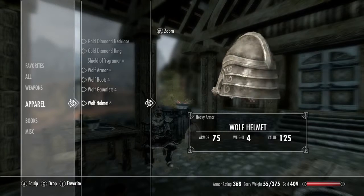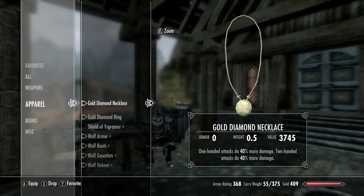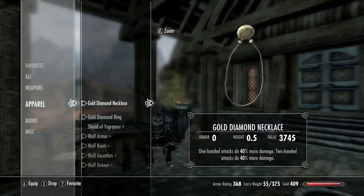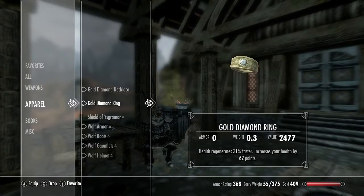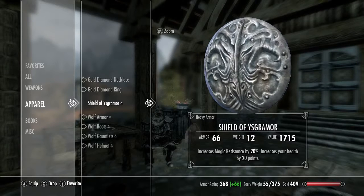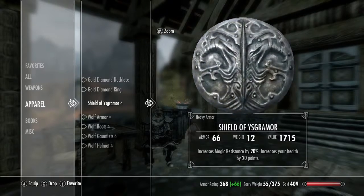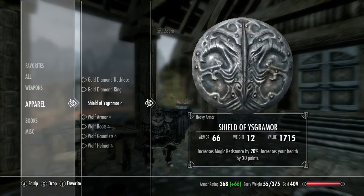For the apparel, we have a gold diamond necklace with one-handed attacks and two-handed attacks, each doing 40% more damage. The ring has 31% faster health regeneration and 62 points of extra health, which are fairly self-explanatory. The shield you're going to be using is the Shield of Ysgramor — it's a quest item that you get out of the chest after you kill the wolf spirit of Kodlak. It gives you 20% magic resistance and increases your health by 20 points, so that's always good.